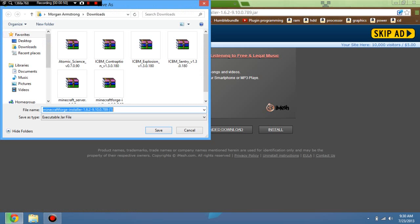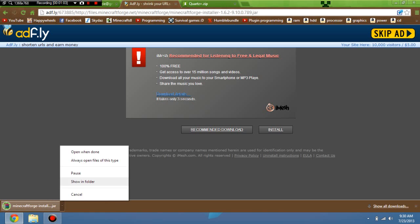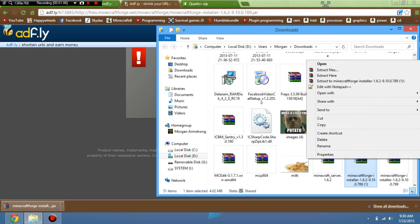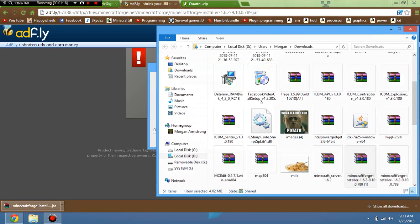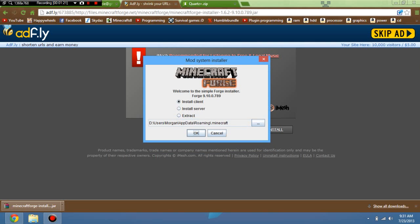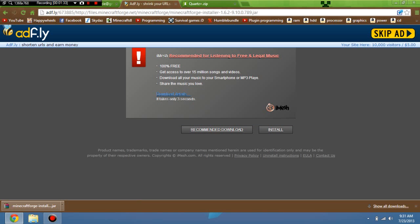It will automatically download. It won't have a little number next to it because this is the second one I've downloaded. Now for some reason mine is going to open up as a WinRAR archive, so what you want to do if you have that is just open it with Java — you can just double-click it if you want. Let me just close that. Now just click Install Client, make sure it's on that otherwise you'll install it on server, and select the path of your .minecraft and just press OK. There we go, now it's installed.